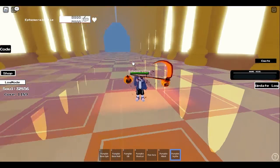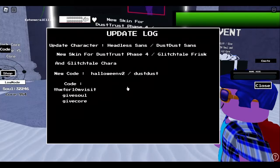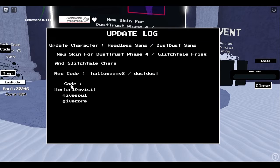For those who don't know, here are the codes. The codes are 'Thanks for 10 Million Visits', 'Halloweenv2', and 'Dustdust' — and these are the new codes in case you haven't gotten them yet.